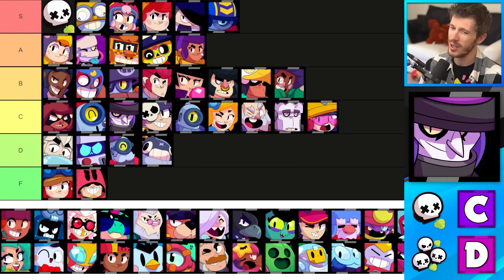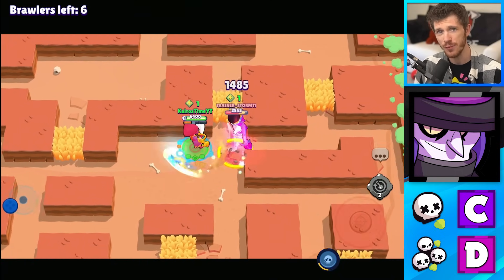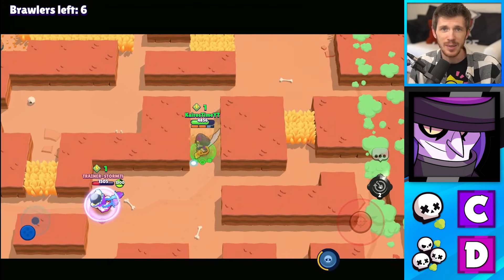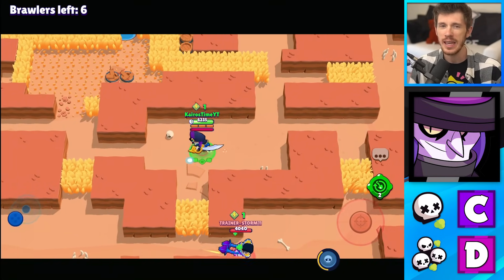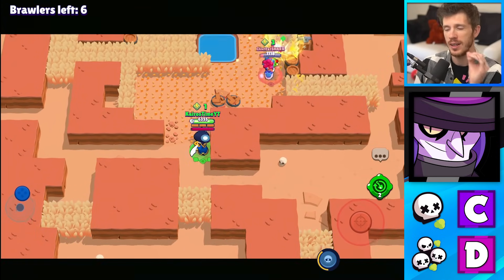Mortis is in the C tier for Solo Showdown and the D tier for Duo Showdown. The thing with Mortis is he can get pretty far by just avoiding everybody, and there are a few brawlers that he can assassinate easily. But brawlers like Shelly and Stu — there's a lot of brawlers he's useless against that are pretty good in Showdown. So he gets C tier for Solos where he's a little bit better, and D tier for Duos.